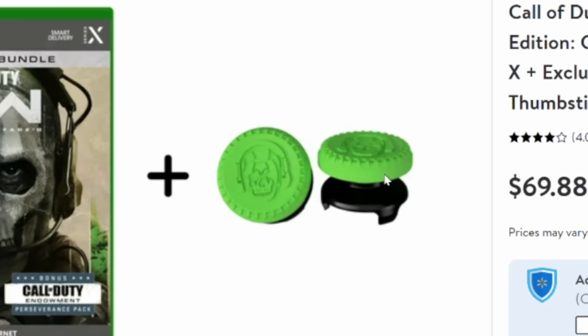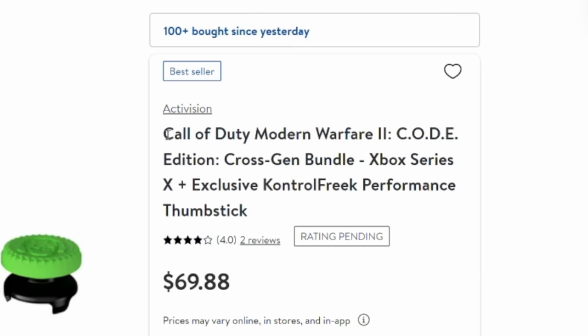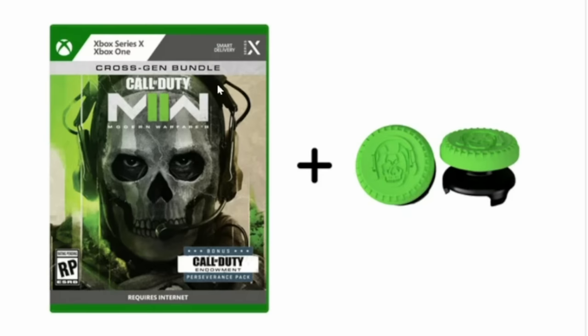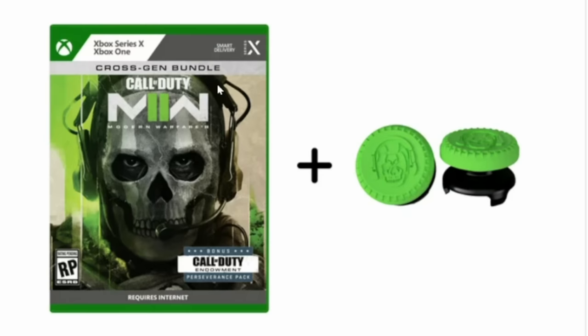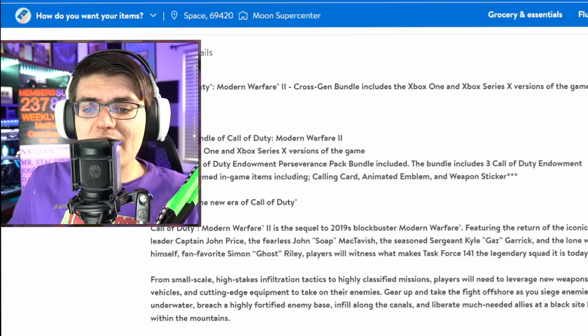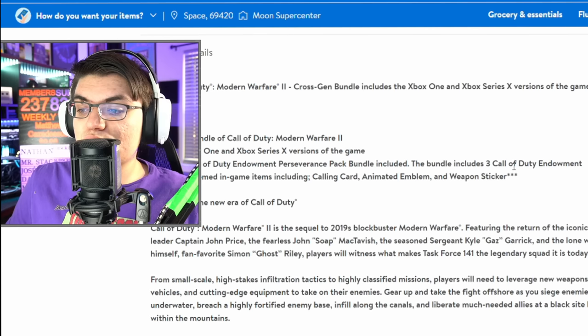Then we have the Walmart MW2 promo, and this one also comes with Control Freaks. If you head over to Walmart and get the Call of Duty Modern Warfare 2 CODE edition — the C-O-D-E, not just any edition — it's a cross-gen bundle available for Xbox or PS5. It gets you the cross-gen version of the game, some Control Freaks with ghosts on the face, and more importantly, the bonus Call of Duty Endowment Preservation Pack, which includes three code-themed in-game items: a calling card, an animated emblem, and a weapon sticker.